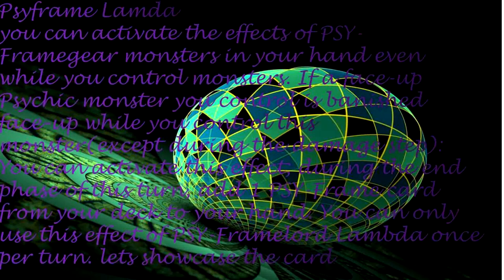You can activate the effects of Cyframe Gear monsters in your hand even while you control monsters. If a face-up Psychic monster you control is banished face-up while you control this monster, except during the damage step, you can activate this effect: during the end phase of this turn, add one Cyframe card from your deck to your hand. You can only use this effect of Cyframe Lambda once per turn. Let's showcase the card.